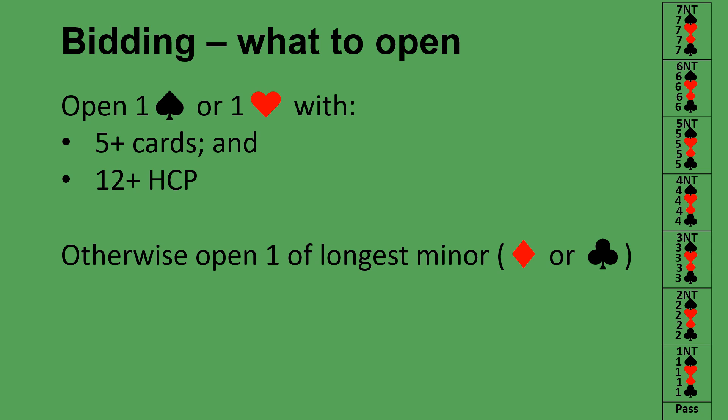To open the bidding — when nobody has bid a suit or no trumps before you — if you have at least 12 high card points and five or more cards in spades or hearts, you can open one spade or one heart. So whether you have five spades, six spades, five hearts, or eight hearts in your hand, you open with one spade or one heart respectively.